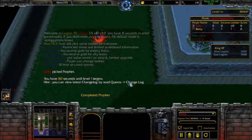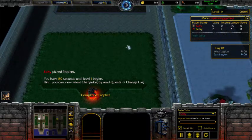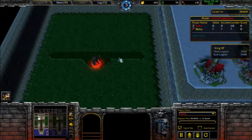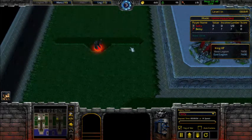Hey guys, this is just a quick little tutorial on Legion TD, mainly making this for some friends that play the game a little bit but don't quite have the gist of it down. This isn't really meant for people looking to improve their gameplay professionally — I'm in no way a professional at this game, just sharing what I've learned.